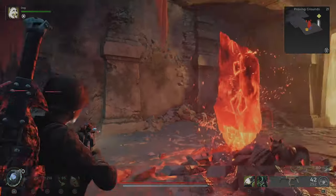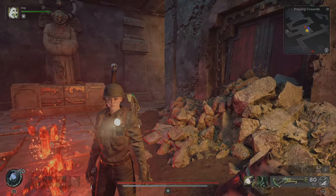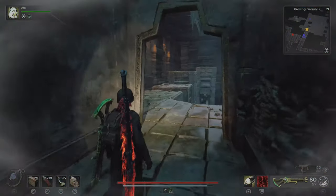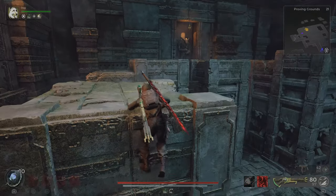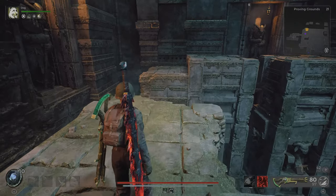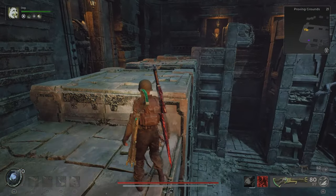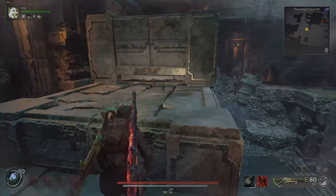You want to make it to the next checkpoint. Once you are at the next checkpoint, you want to go this way. There will be some traps here. Just go to the end — already cleared it so you don't see them. Just go to the end.